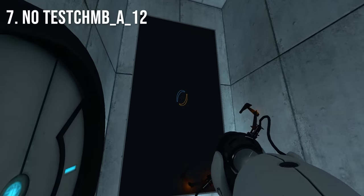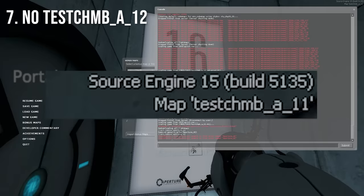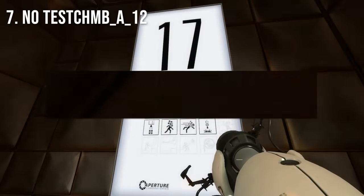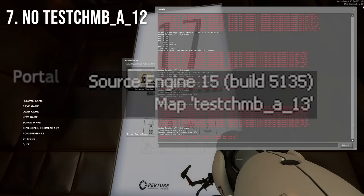Did you know that in the map files, there is no test chamber A_12? It skips straight from test chamber A11 to test chamber A13. This probably implies that there was a map that was removed late in development.